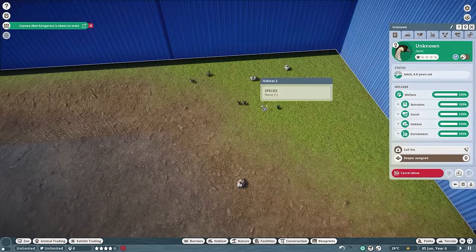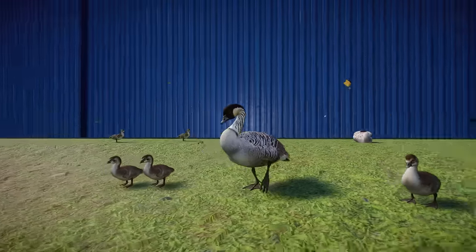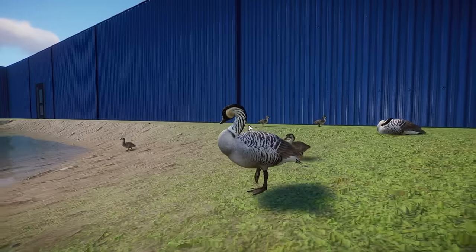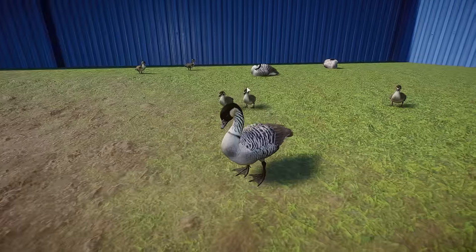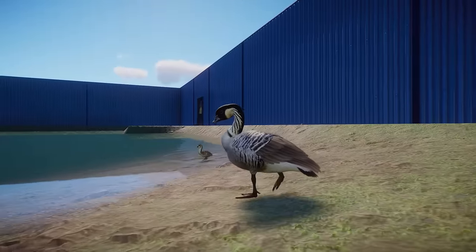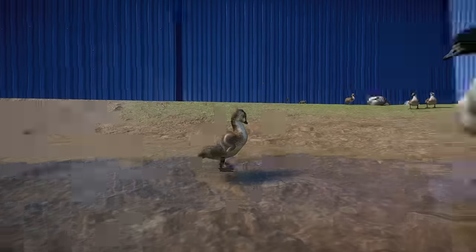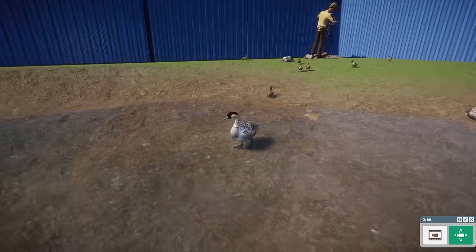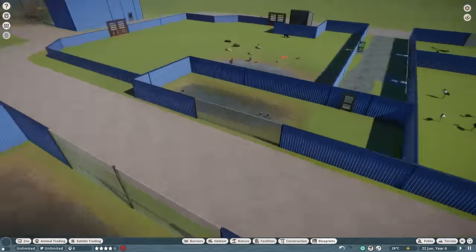Moving on to a little bit of a warmer climate — we have the Nene, otherwise known as the Hawaiian goose. These guys are probably one of my favorite waterfowl in the entire world. Look at this extremely beautiful texturing job that Narwhaler did. It's going to serve as a wonderful base for more geese in the future. Look how adorable these guys are, and they have goslings too. Just a very beautiful mod — no interspecies enrichment, though I can't really blame them because there are like no other Hawaiian animals. Incredible job.